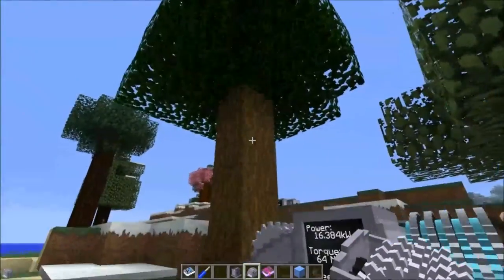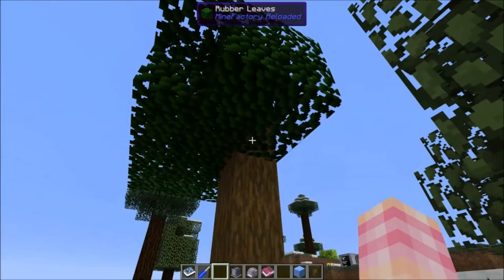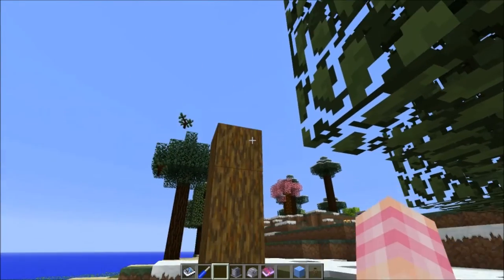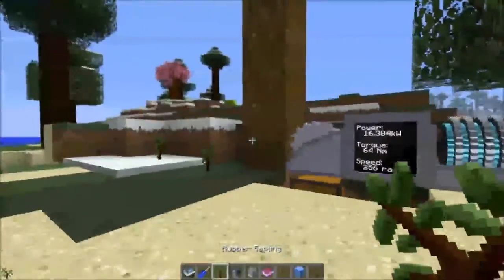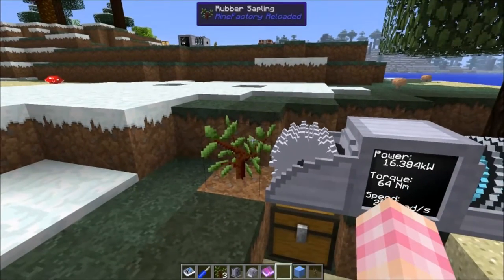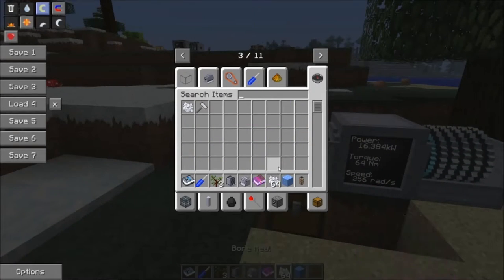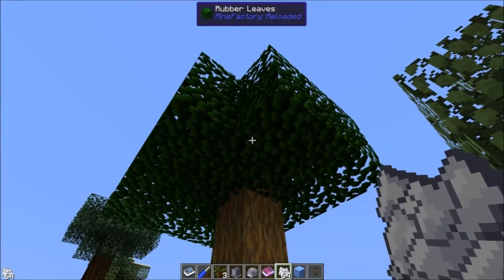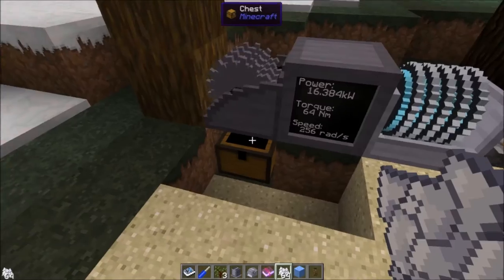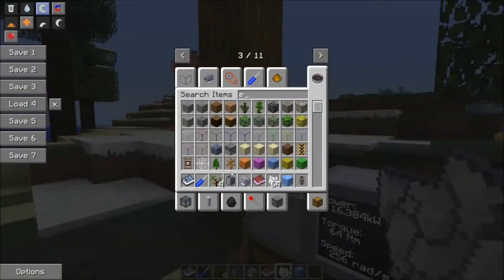If I turn this on, the woodcutter will begin first by destroying the leaves and cutting the tree down. It cuts it down layer by layer. It cuts down the tree and replants the sapling. And there we go — it goes right back. It places the items it gets into the chest, and uses one of the saplings that it collects to replant the tree.